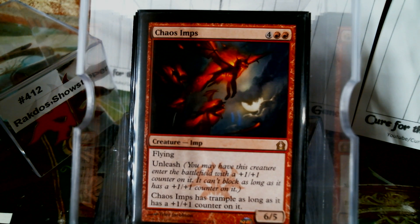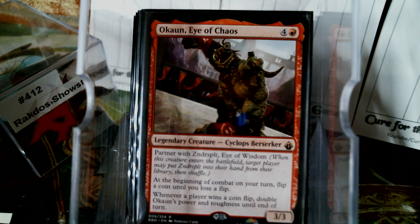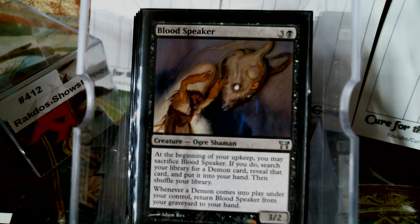Now these last four creatures do not apply to any of Rakdos' chosen, but there are ones in there that I really want. We've got Okaun — you're flipping coins, right? It seemed like a good fit. This may be a flex spot for when I get a bigger, stronger, cooler Demon. Bloodspeaker — I don't figure we're going to be flipping a coin for Bloodspeaker, because the whole idea is it's a Demon Tutor. And I do like the fact that last line: whenever a Demon comes into play that you control, it pops back to your hand from the yard. That's neat.